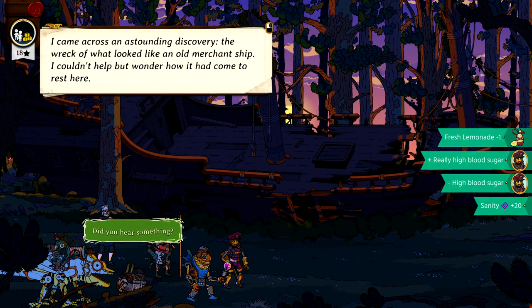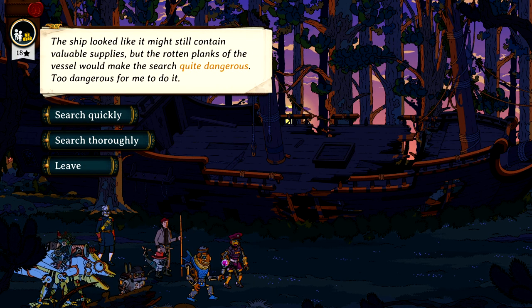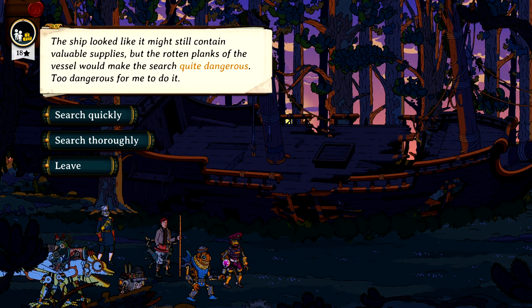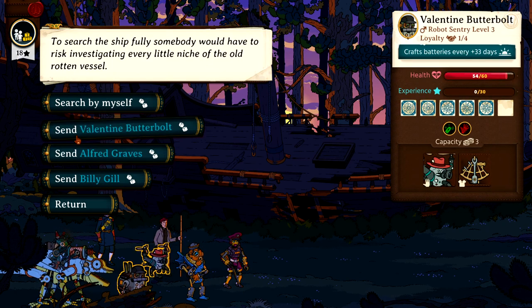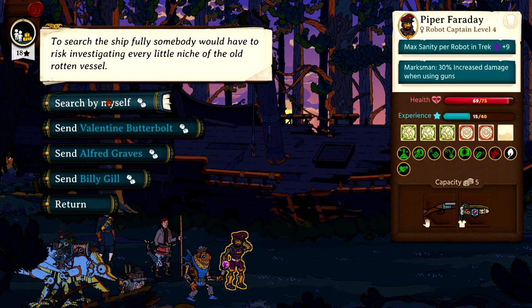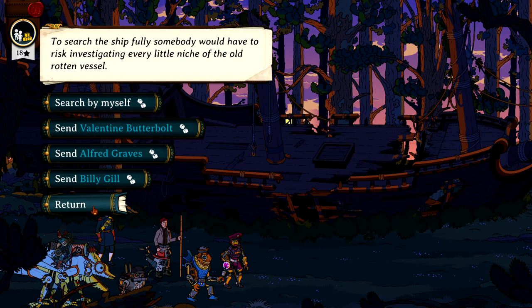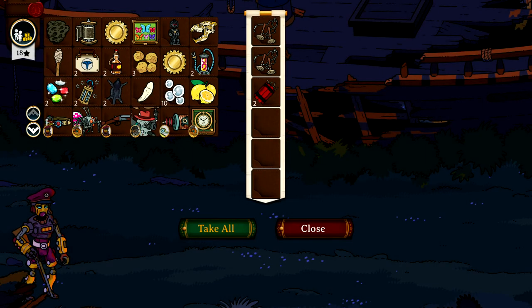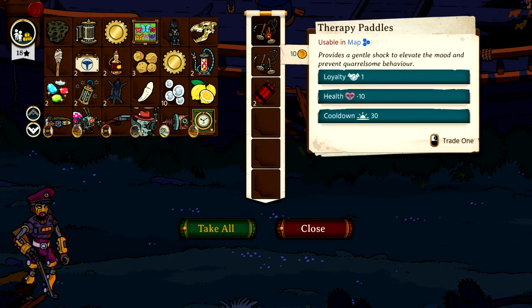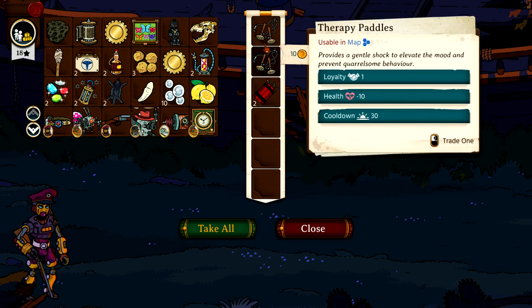Shipwreck - we're done. I came across an astounding discovery: the wreck of what looked like an old merchant ship. I couldn't help but wonder how it had come to rest here. The ship might still contain valuable supplies, but the rotten planks could make the search quite dangerous - too dangerous. Maybe not - I'm gonna do it. Actually, the old rotten planks look too treacherous to risk. Fortunately I did manage to find something without venturing inside - therapy batteries, which provide a gentle shock to elevate the mood and prevent quarrelsome behavior.